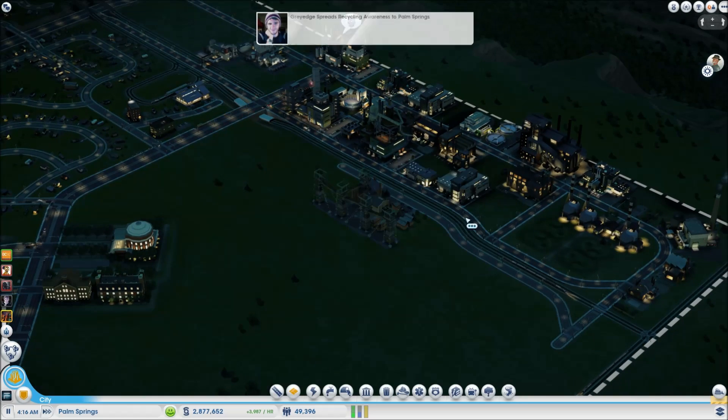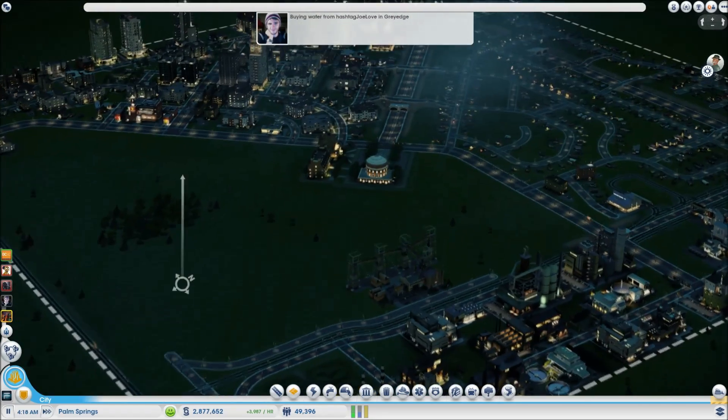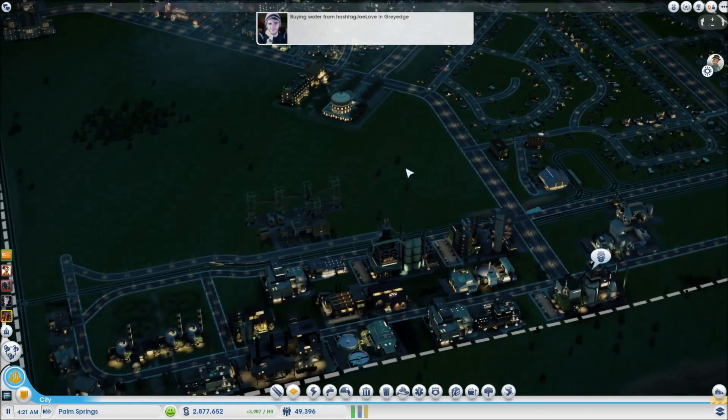The squiggler building leads into a nice main avenue running through the city. Zooming straight down to street level it really looks great.